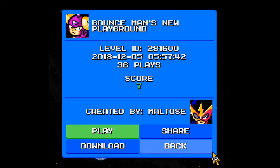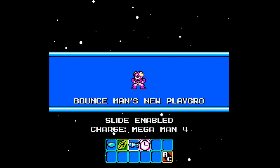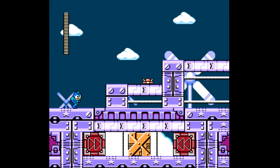Alright, here we are with more Mega Man Maker. Today we'll be playing through Bounce Man's new playground, created by Maltose, or Hien Yaku, as it goes by on YouTube and on the Mega Man Maker forums. The stage is in 36th place with a score of positive 7. The screenshots on the forums for this stage looked pretty neat, and he's played a bunch of my stages, so we will be checking out his level.